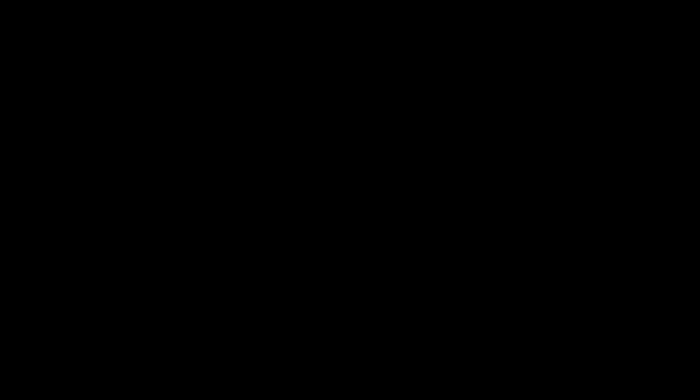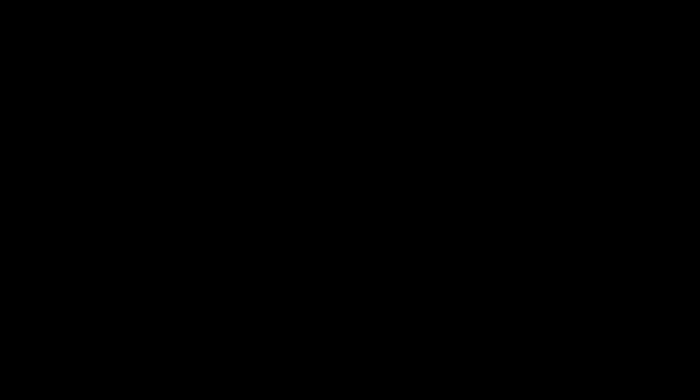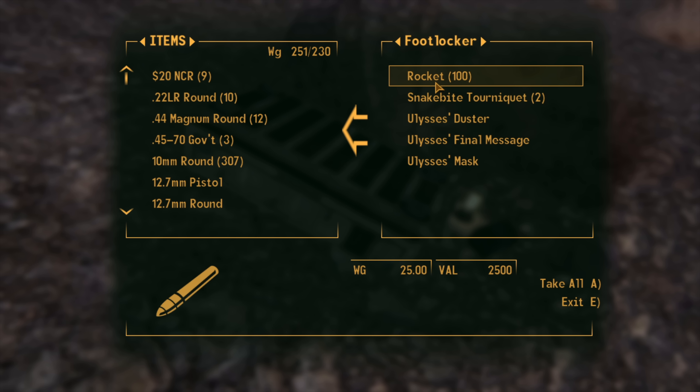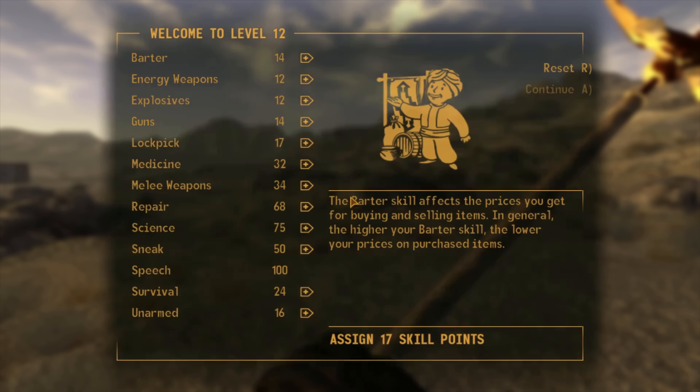Ulysses is just a powerhouse — smashing into enemies like an atomic truck. Once all enemies are done we launch the missile at the Legion. We've officially finished Lonesome Road, the cinematic plays, and the courier's story comes full circle. Most importantly we now have a weapon. We assign our free special point to Strength, bringing us to 8 Strength, and finally — after doing the toughest DLC — Old Glory is in our hands.